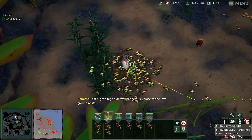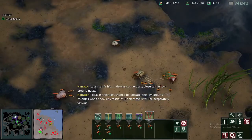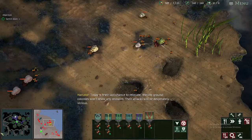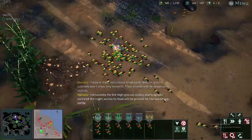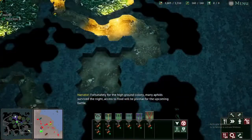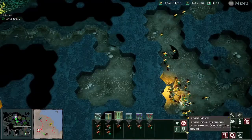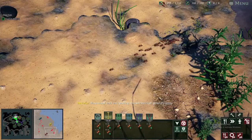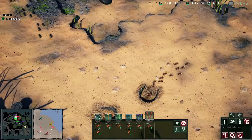Last night's high tide was dangerously close to the low ground nests — today is their last chance to relocate, and the low ground colonies won't show any restraint. Fortunately for the high ground colony, many aphids survived the night and access to food will be pivotal for the upcoming battle. The sun rises on the final day. I stored enough food and waited inside my nest welcoming the attack waves. They sent their waves multiple times together, but were no match for the worker swarm.